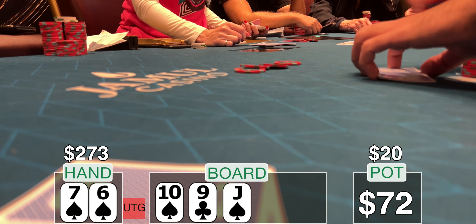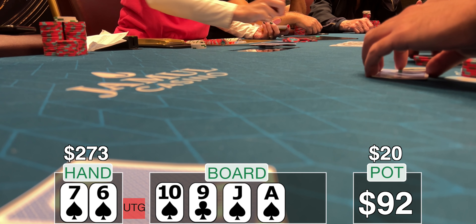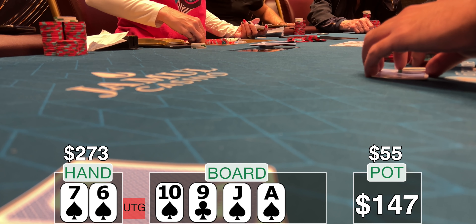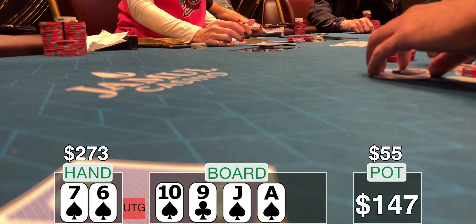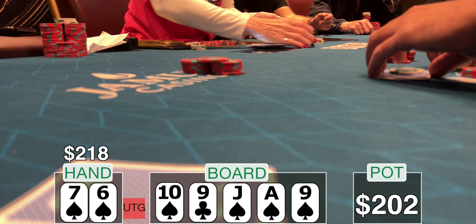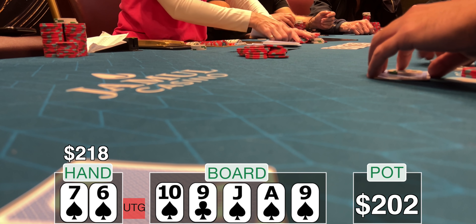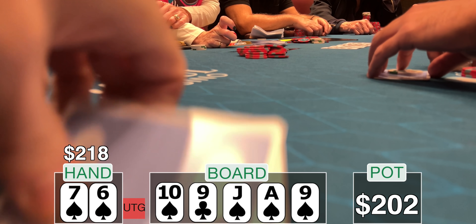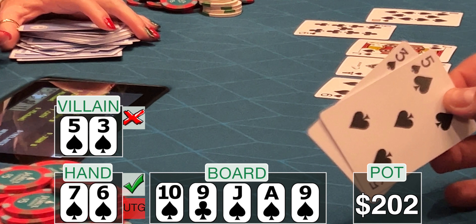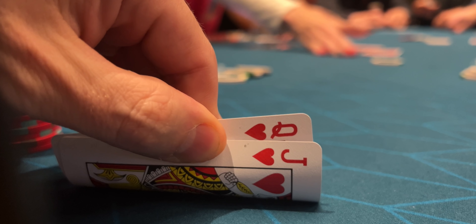The flop is 10-9-jack, two spades — I'm on my way to the flush. I lead out for $20 as a continuation bet. The small blind and big blind make the call. The turn is the ace of spades — the gem card. I have a flush, but I have to be wary: it's not the biggest flush in the world. The big blind decides to lead out into me for $55. I err on the side of caution, make the call. We go to the river, and it's the nine of spades. The board pairs and a four-spade board comes out. The odds just went up that I'm beat, so when my opponent checks to me, I check back. Turns out he flopped the flush too — he flips over five-three of spades. I could have made a few extra dollars on that one.